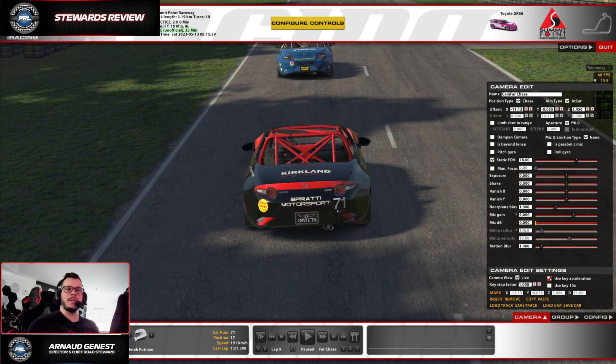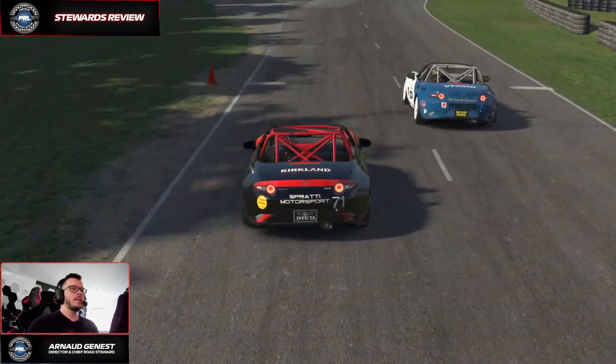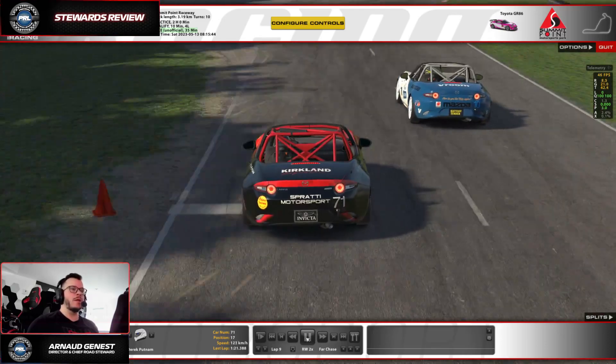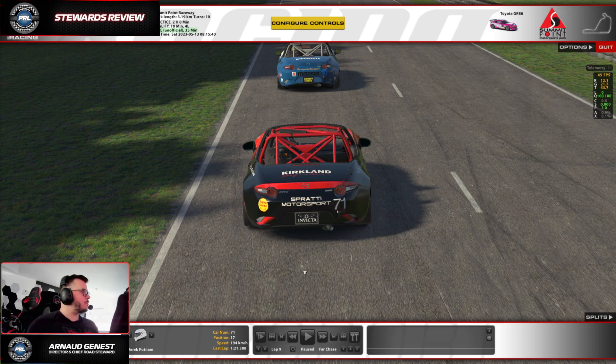The first incident happens on corner 1, T1, at some point on lap 9. We have a case of blocking. What we define as blocking in PRL is when a driver reacts to the driver at the back. The exact words are: any deviation by a driver from the racing line that is a reaction to a move from the trailing driver, which impedes the trailing driver's forward progress, is not permitted at any time.